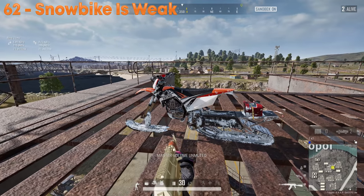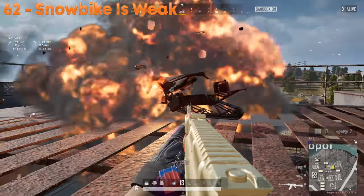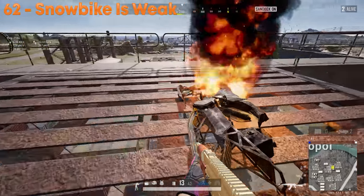The snow bike is the weakest vehicle in PUBG with only 700 HP, meaning it can be blown up in less than half a magazine of an AK. It will blow up very quickly.